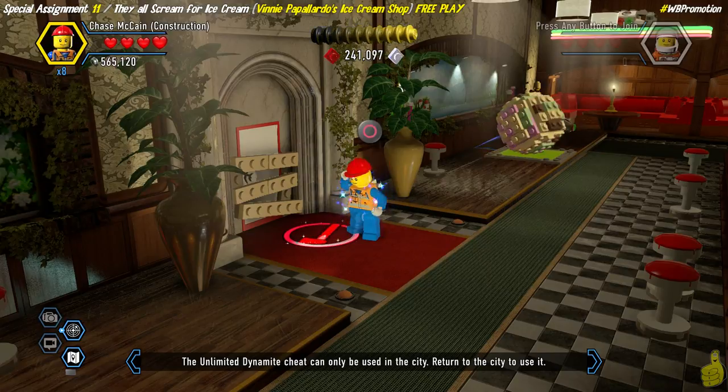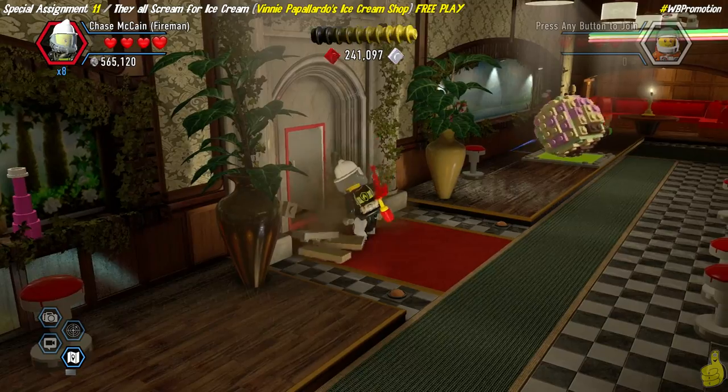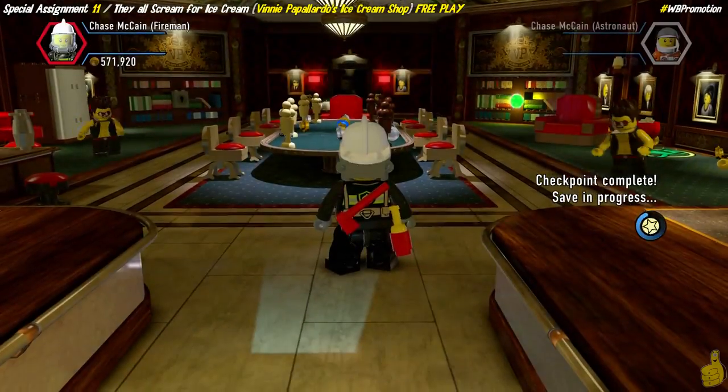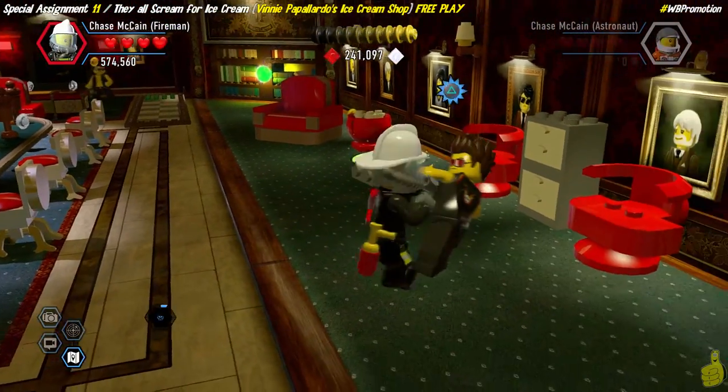If you've gotten all the collectibles so far, go ahead and switch to your mining outfit, mine those rocks, then pull out your fireman suit one more time to axe your way through that door — and into Pappalardo's office we go.